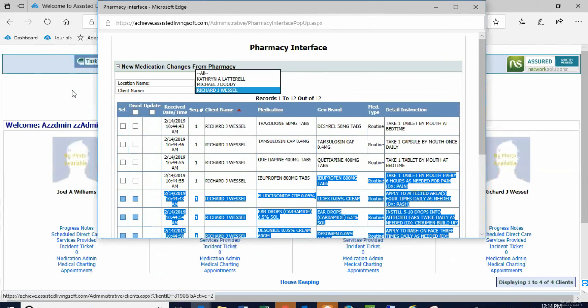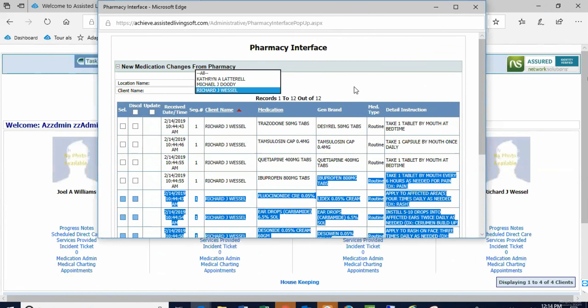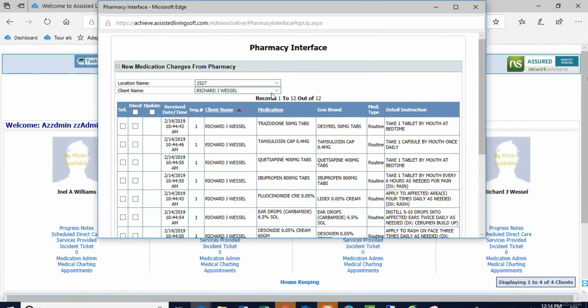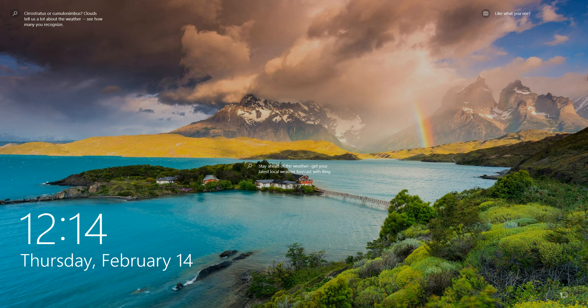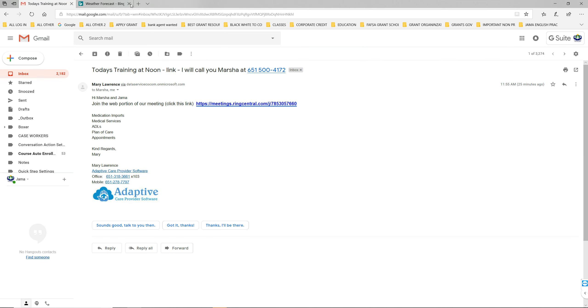This pop-up is going to show up. If you select by client name, you will restrict this list to just that client. When I go to that meeting — I think I'm seeing Jama — Marcia, would you please connect here on your computer?